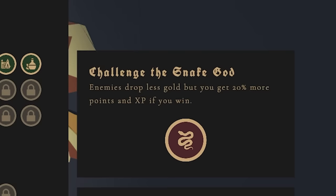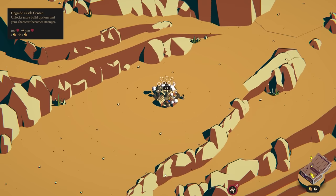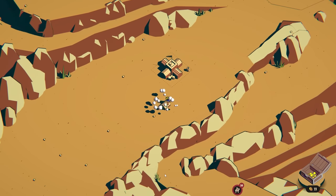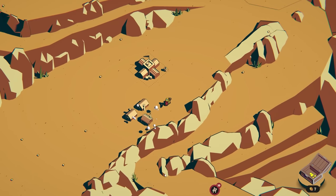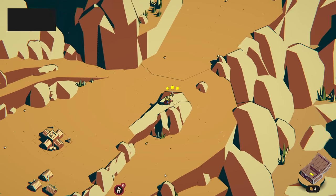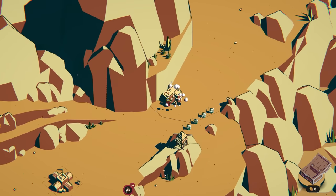Enemies drop less gold, but you get 20% more points and XP if you win. I really enjoy the light spear, and we're going to try out the war horse, because I can ride through creatures to deal damage. Since this challenge does revolve around having less money, I'm going to level up my economy to begin with. Then we're going to jump over here and build up a little attack tower, and maybe even recruit some knights to our service.